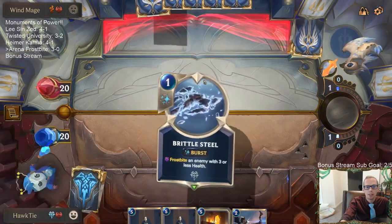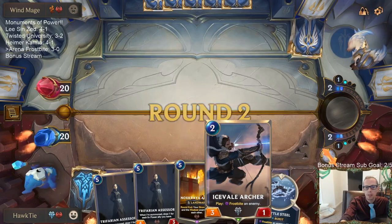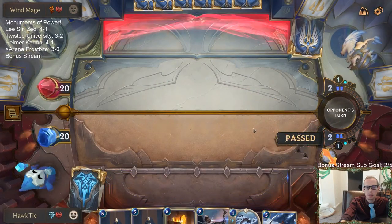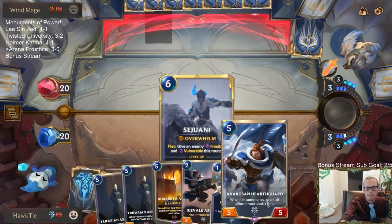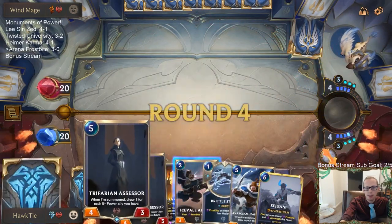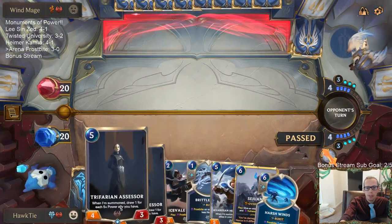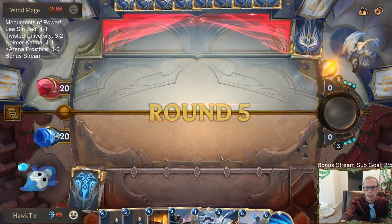I want Omenhawk and that kind of stuff first — Icefield Archer being a 3/1 is just too weak. We definitely want Omenhawks and Hearth Guards before Assessors, not after.